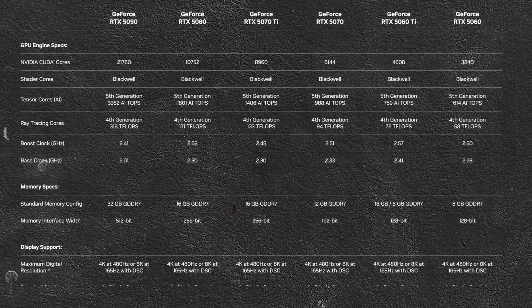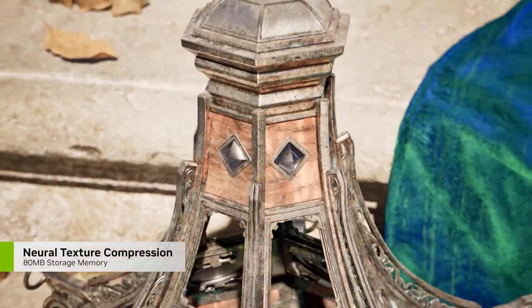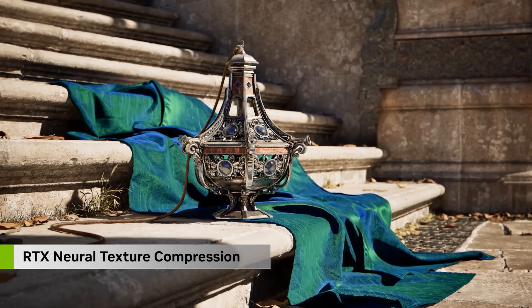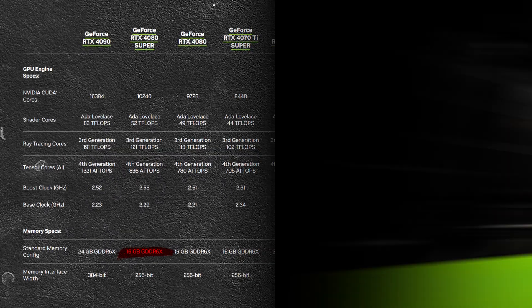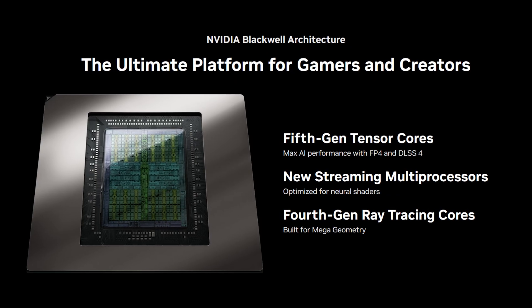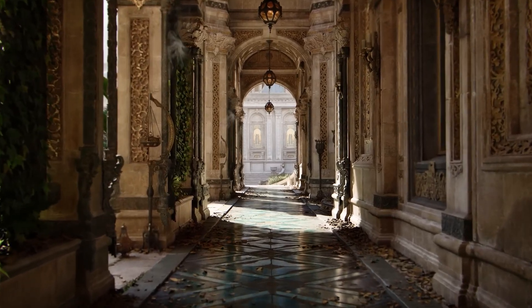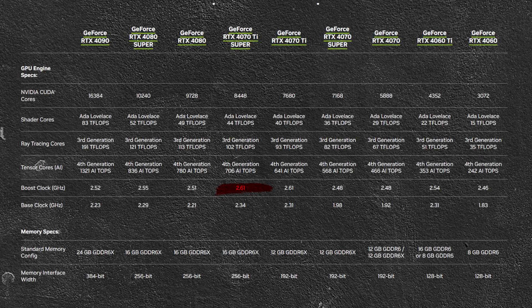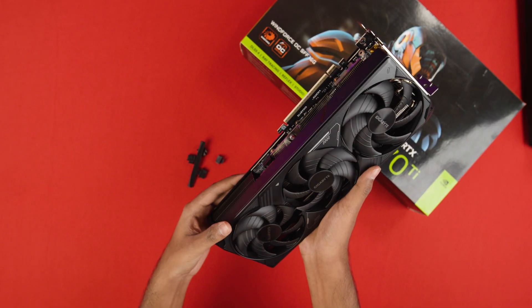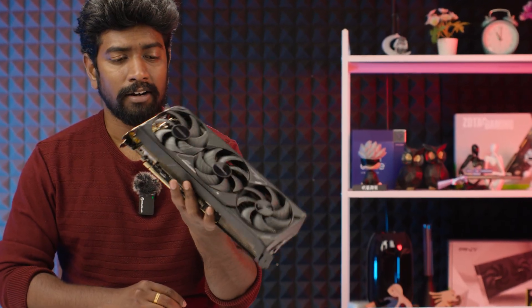Under the hood, you get 16GB of GDDR7 memory on a 256-bit bus, delivering 30% more bandwidth than GDDR6X to tackle 4K textures and AI workloads. This matches the VRAM of NVIDIA's more expensive 4080 Super, but with Blackwell's redesigned streaming multiprocessors that unify FP32 and INT32 operations for smoother rasterization and neural shader efficiency. The boost clock is 9% higher than the last-gen 4070 Ti Super, with PCIe 5.0 support and DLSS 4 powered by 5th-gen Tensor cores — clearly built for both current and next-gen gaming.